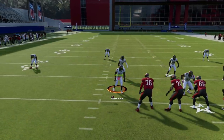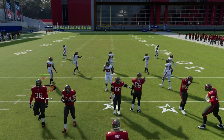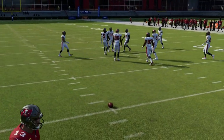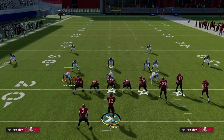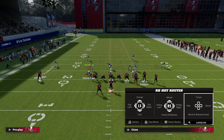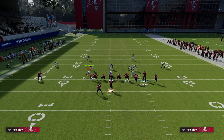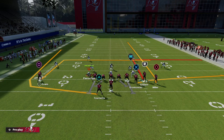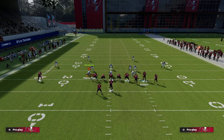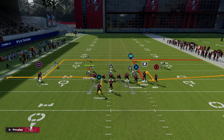We're just going to call the play Flood — it's a really simple setup. I like to have my bunch to the wide side of the field, though you can run this to the short side as well and it'd be very effective. All we're going to do is put our running back on an out or a wheel route — you can either wheel your running back or put him on a five-yard running back out route to the left.